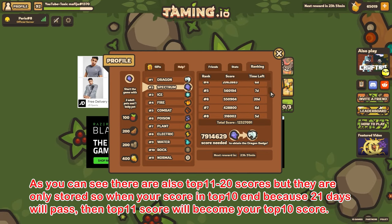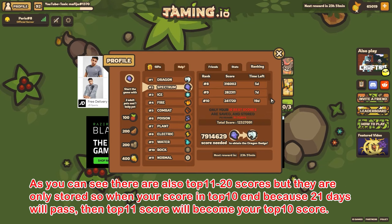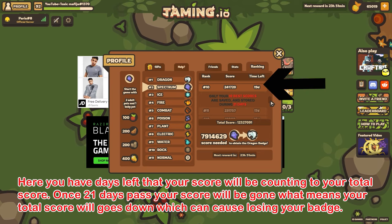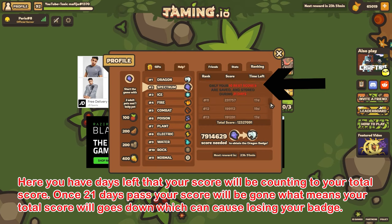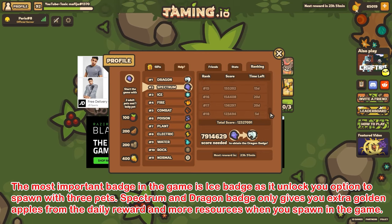There are also top 11-20 scores, but they are only stored so that when your score in the top 10 ends because 21 days have passed, the top 11 score will become your top 10 score. Here you have the days left that your score will be counting toward your total score. Once 21 days pass, your score will be gone, which means your total score goes down and can cause you to lose your badge.